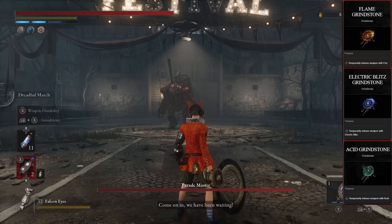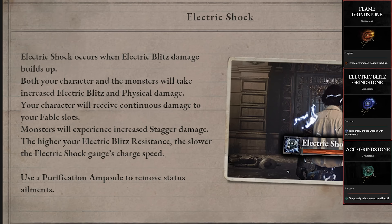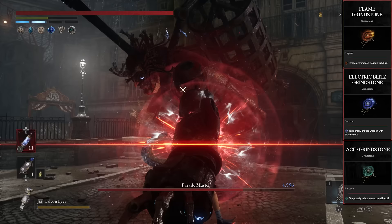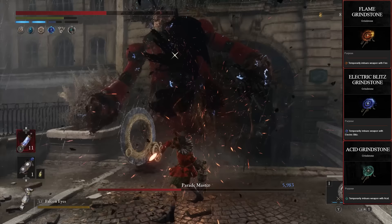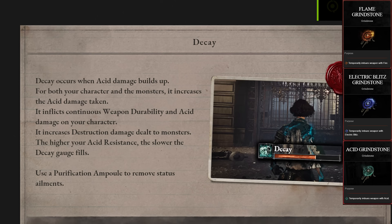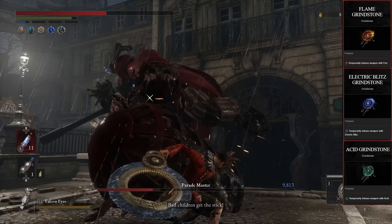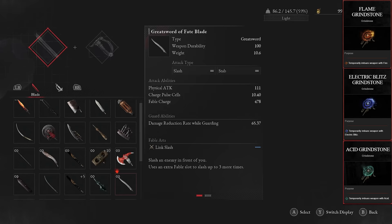At number one, there's a three-way tie between the Acid Grindstone, Electric Blitz Grindstone, and Flame Grindstone. I think Electric Blitz is the best since Electric Shock is the strongest status effect — enemies take more damage and get staggered faster. But the three-way tie exists because which one you pick depends on the enemy: fighting humans, use Acid; fighting puppets, use Electric Blitz; fighting carcasses, use Flame. These add damage, last 40 seconds, and apply status effects — which are extremely powerful in this game. Keep in mind that weapons like the Salamander Dagger or Electric Coil Stick can't be buffed with these, so use the Destruction Grindstone for those instead.